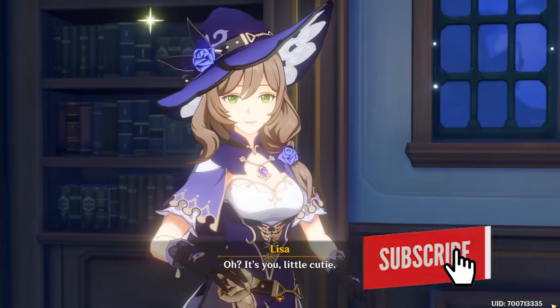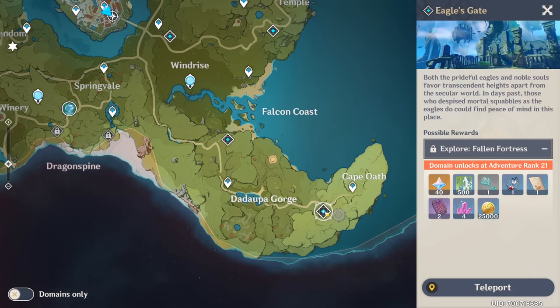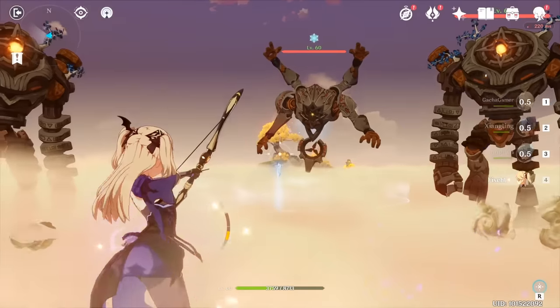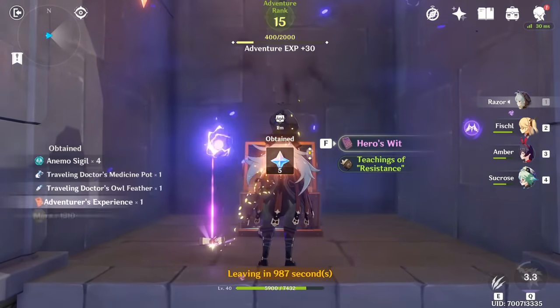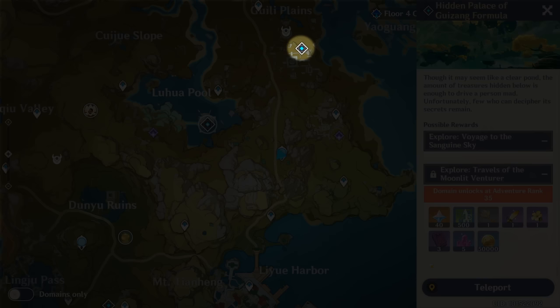You might have noticed that in some story missions, you end up fighting in a dungeon. A dungeon is not a domain — it's a special area that has trials and awards you a generous amount of experience points. On the world map, you can see that some dungeons are locked behind a certain adventure rank level, but quite a few dungeons can be done early and you can earn a lot of experience from completing them. These dungeons are easy and fun to do, though later at higher adventure rank levels they'll be more challenging and provide an even bigger source of experience. Keep in mind that these dungeons are not repeatable and are one-time events, so make sure to look for these icons specifically on your world map.